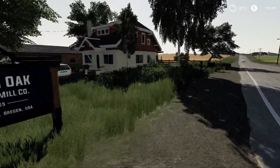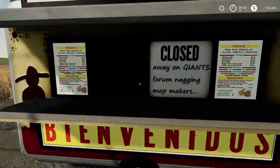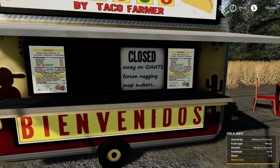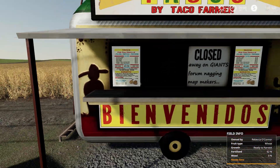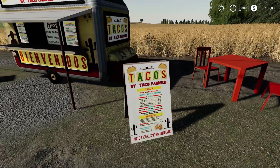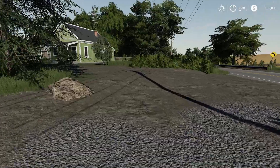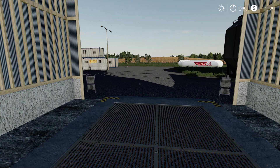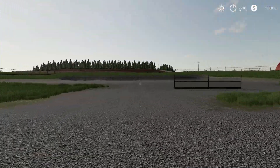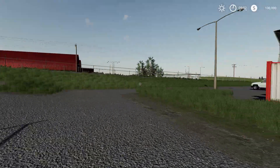Right over here we have the taco stand, famous from FS17 — closed away, Giants Farm nagging map makers. Taco Farmer, I believe, is another YouTuber. Then we've got the Lone Oak Company — another sell place. And we also have the placeable area so we'll be able to put a whole bunch of placeables right there.